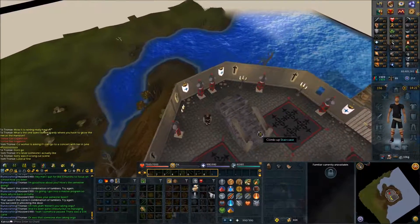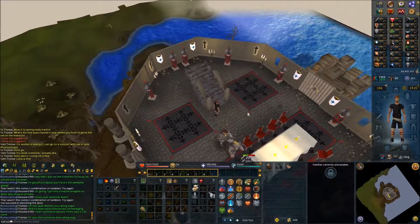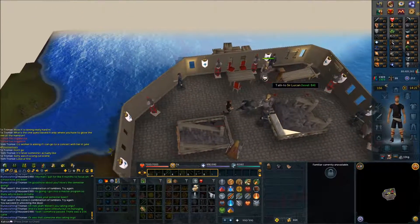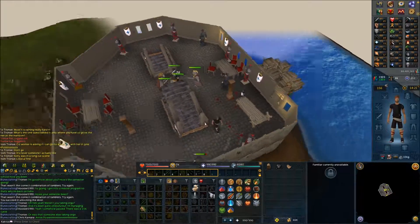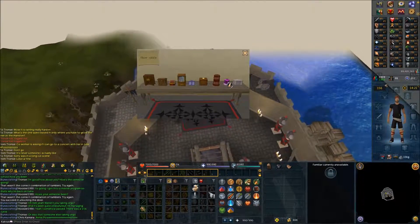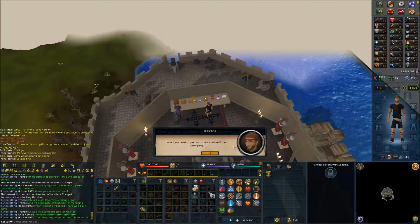Climb up the stairs, then climb up the other set of stairs. Search the table and pick the second option from the right — you should get the Holy Grail.